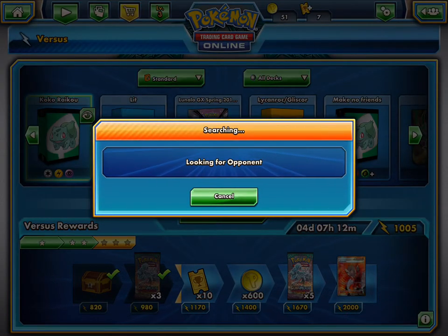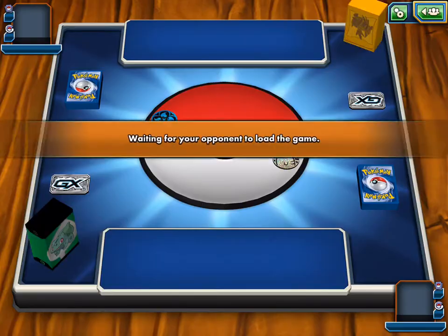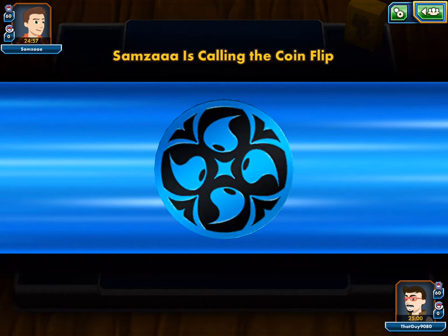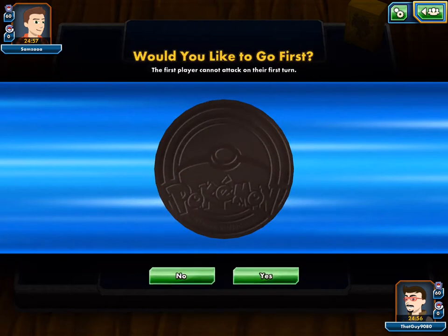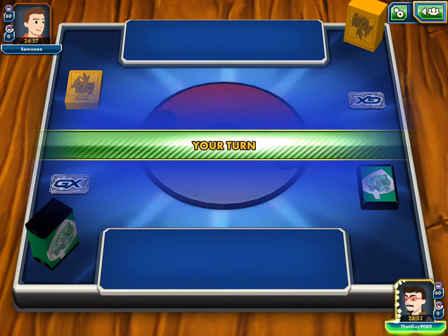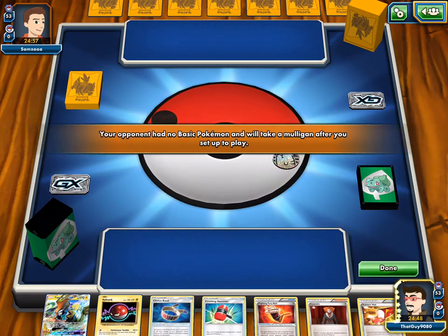We probably want... it's okay to start out with anyone because Tapu Koko's Aerotail is nice to get up into the active. Anyone's really good to start with. You don't really want to start with Raikou — Koko or Voltorb are usually better to start with. I know saying starting with Voltorb sounds weird, but it's usually what you want to do, so you can Max Elixir your attackers on the bench. And we start with Koko or Voltorb of our choice.